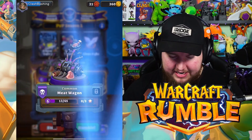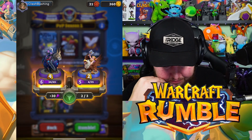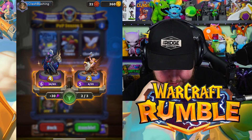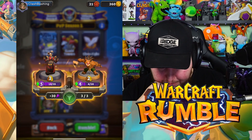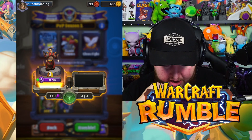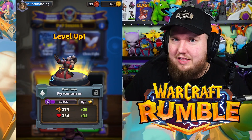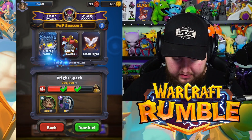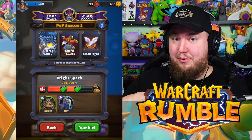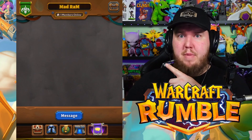With rewards from the match, let's get the Undead Meat Wagon because I want to try Undead next. We can level up our Undead hero too. I also bought a Boar, but we're committed to Black Rock right now. I really like Black Rock — fire, dragons, powerful stuff. As you progress, you'll also unlock Guilds. I made one called Mad Ram, so come check it out.